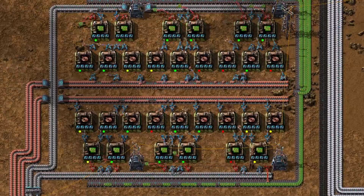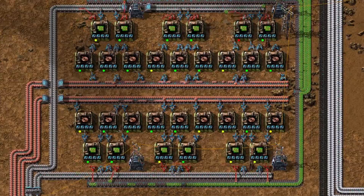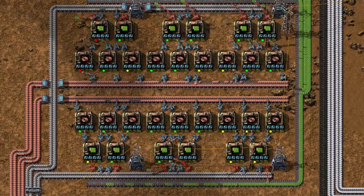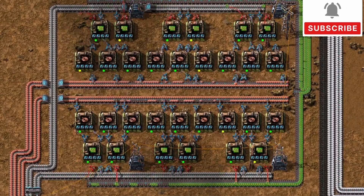In today's video, we'll explore 6 different blueprints you can use in 6 different situations. Those blueprints will be using level 3 assembling machines and modules, each of them designed to feed a blue belt and also a green belt. Let's dive in.